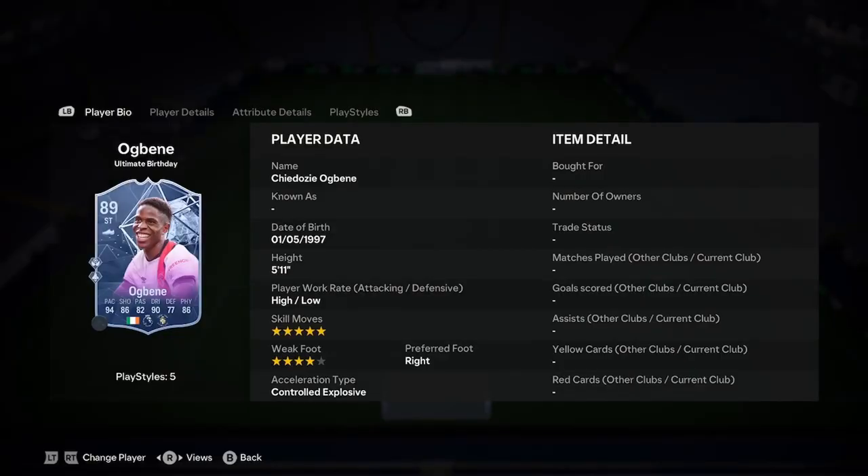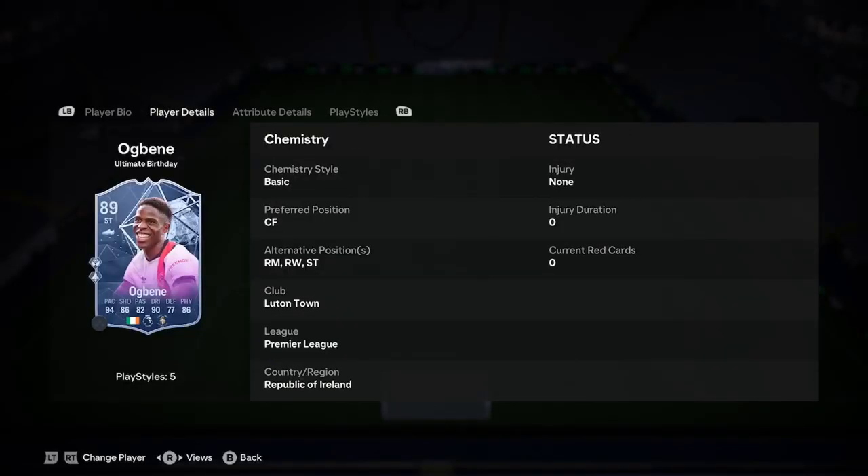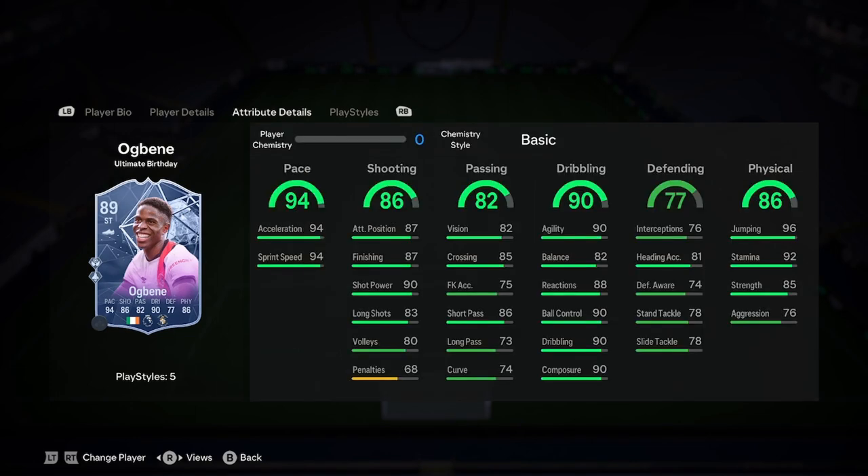Chidozi is 5'11", high/low work rates, 5-star skills, 4-star weak foot, right-footed, and controlled explosive playstyle. Looks like a brilliant start. He can play on the wing or up front, and we'll discuss that later. He could be quite easy to link, considering there's a nice Josh Cullen and Collins out, who would be strong links to him.